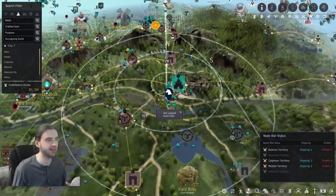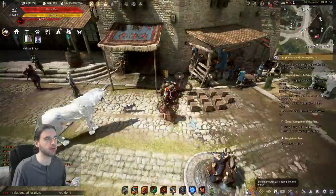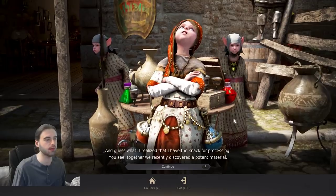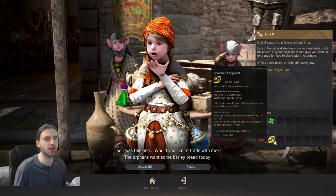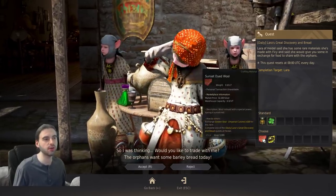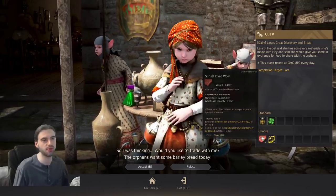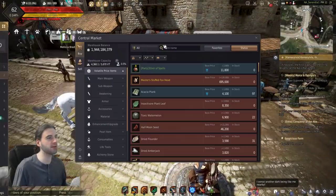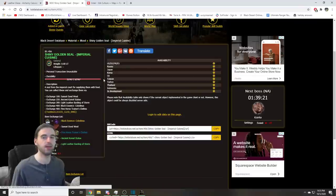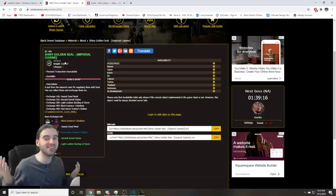You either have to go to Laura, the NPC located at the bottom of Heidel right by the bar. She has a daily quest called Laura's Great Discovery and Bread. For completing this questline, you can either choose the Scorched Fragment worth 3.5 million silver, or you can pick the piece of wool you need for this quest - which is only worth 30,000 silver and is out of stock with like 500 pre-orders. If you don't want to wait for five days of doing Laura's daily quest, you can do Imperial Cooking for five days instead and trade in at 100 seals per pop.